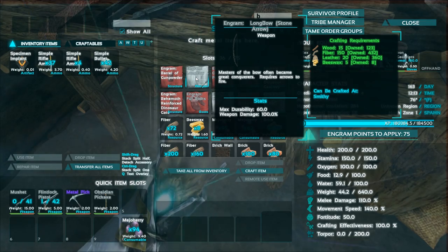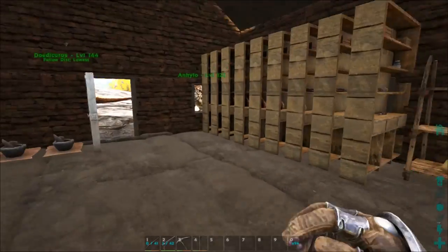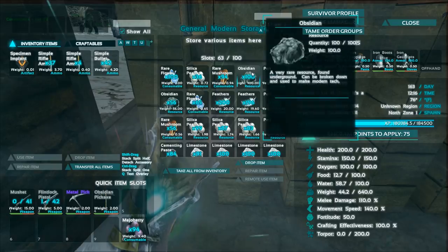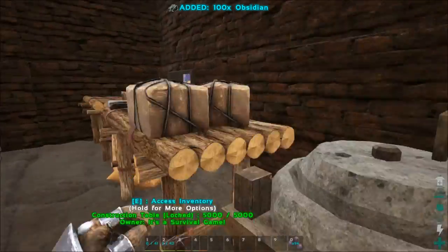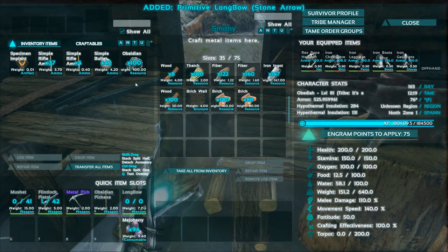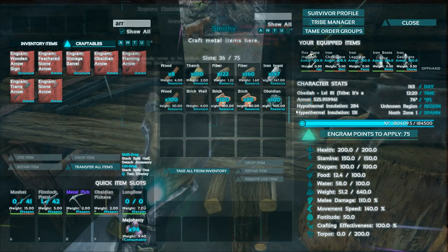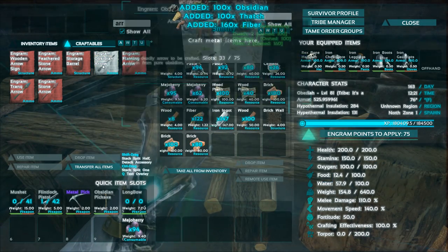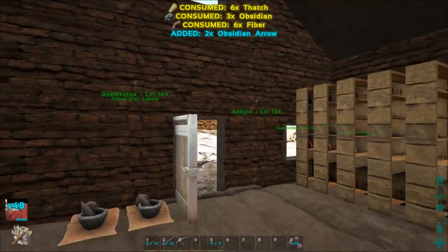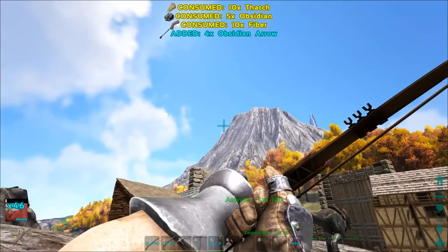I now have eight beeswax so I can make one longbow. I want to go ahead and test this out — also make some arrows. Let's grab some obsidian so we can make obsidian arrows. Let's grab this longbow. I need obsidian, thatch, and fiber — perfect, 50 of them will do. Let's see how this thing looks — oh, it's pretty long!